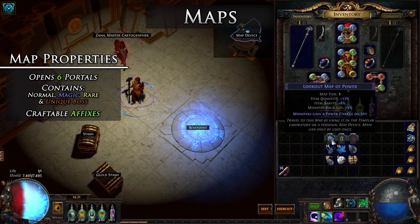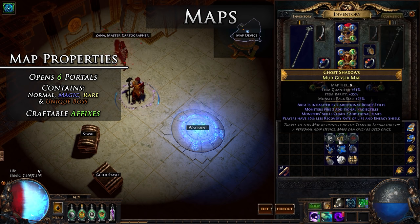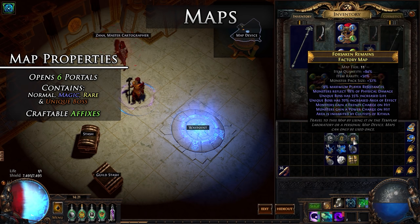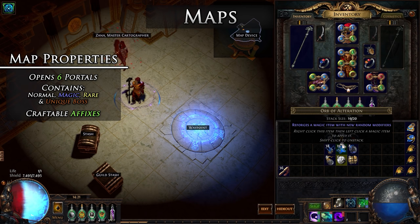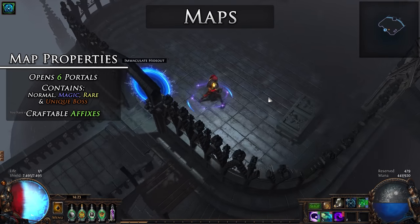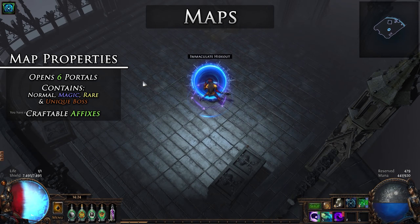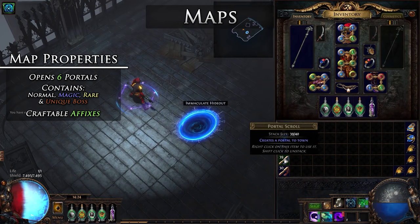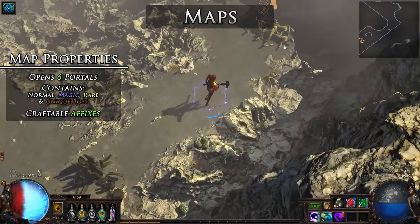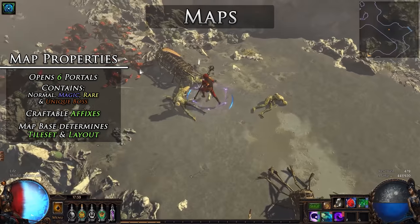Crafting will add more affixes to the map based on rarity, but with the same rules as regular items, which can also be found in my item guide. Maps come in many different tiers which dictate their zone's level and affix tiers that can be rolled on them, similar to item level on gear. When you enter a map, a portal is used, so you will only have six entries into the map before you can no longer enter it. Using a portal scroll in the map will not use any external entry portal; it will only change the location of the exit portal from the map.